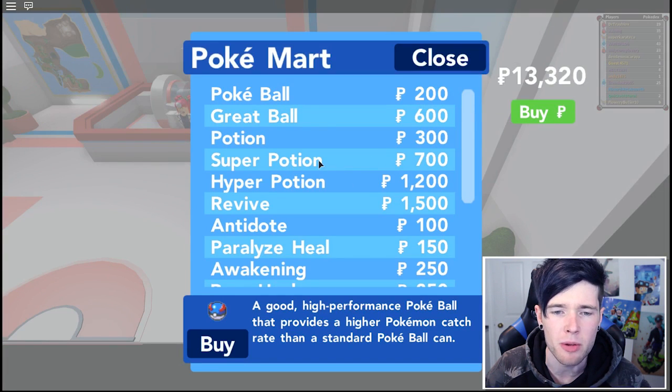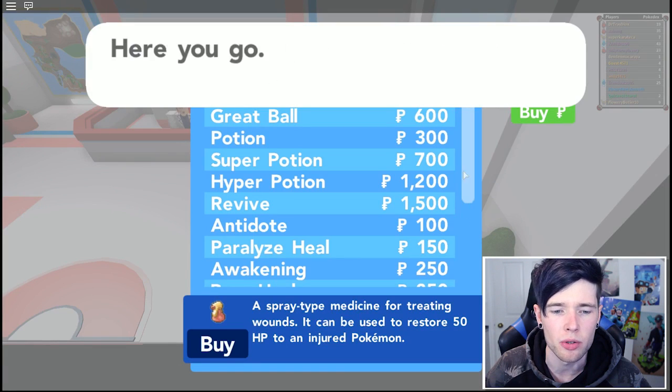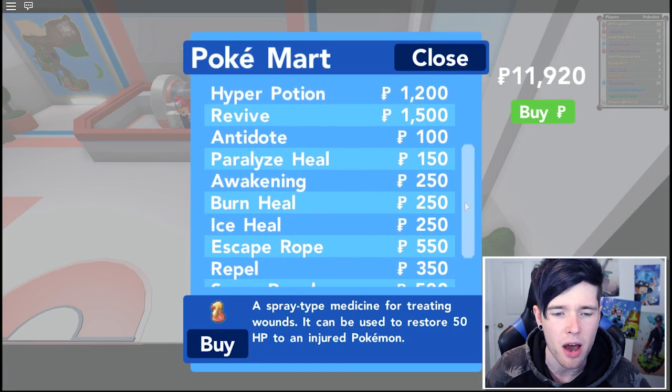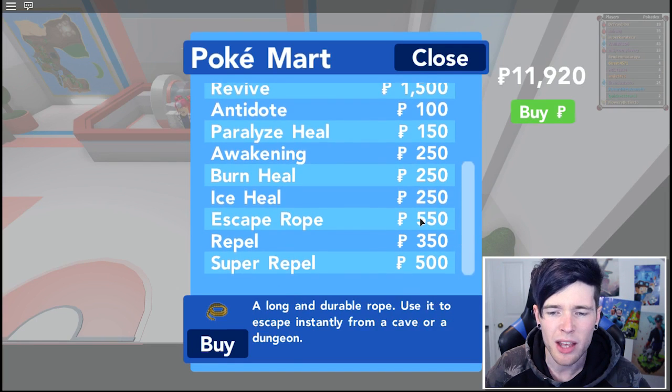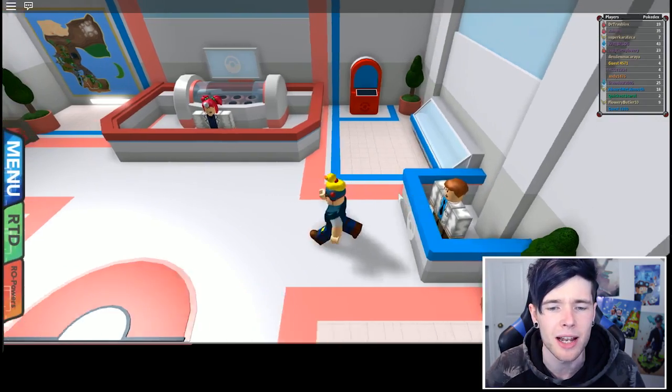Let's do that. Should we buy some Super Potions as well, just in case? Let's buy a couple of those. Escape ropes - I don't even know if we need those actually. Let's just close this up and get out of here.